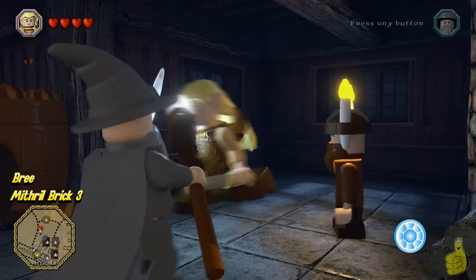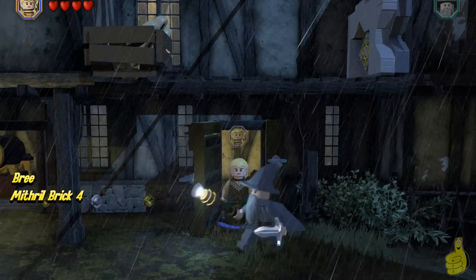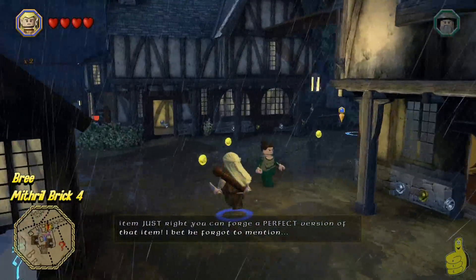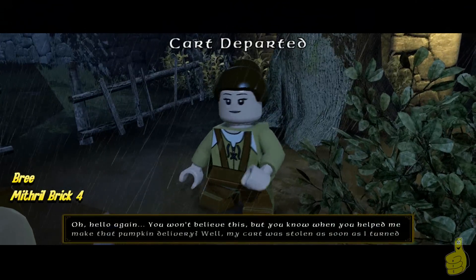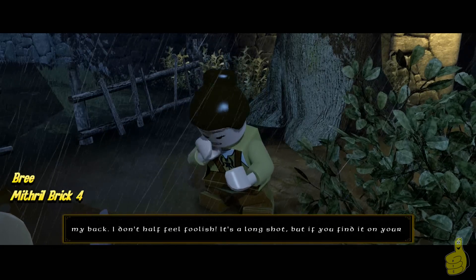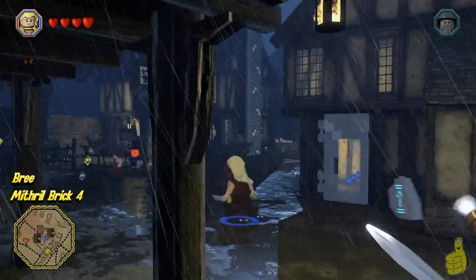Some of these quests, once completed, open up another quest. Some characters you do work for actually have more than one job, but you can't see job two or three until you complete job one. Here she is — you might remember we helped her with her pumpkin delivery in the last video, and here she is inside Bree asking us for help again. That proved my point — some quests have a domino chain effect.